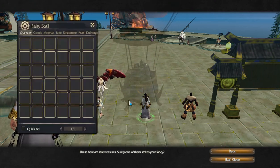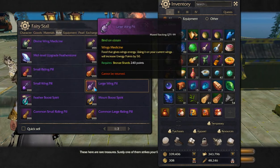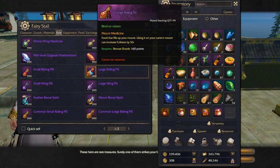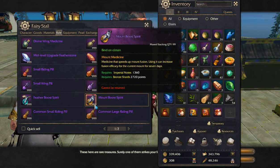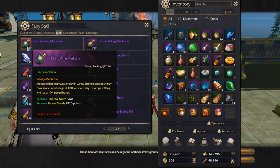Go to Ausgis commerce shop and right here on the right tab, not only can you see common riding pills, but you can also see the large pill. The large pill will increase fullness by 50 and it doesn't matter what grade your wings or mount is.